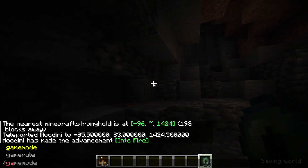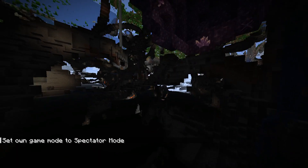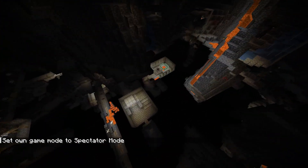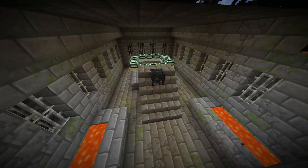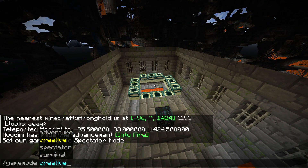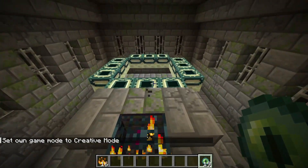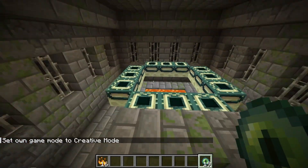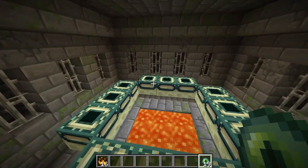For now I'll go into spectator mode to find it more easily. You can dig down and as you can see here is the End Portal room. You can break the silverfish monster spawner to avoid the silverfishes which will try to kill you.